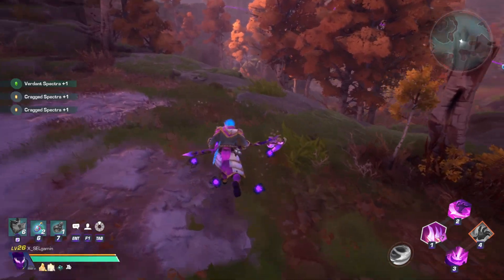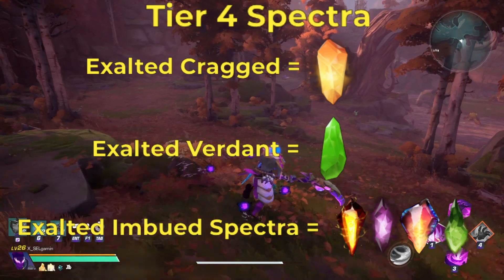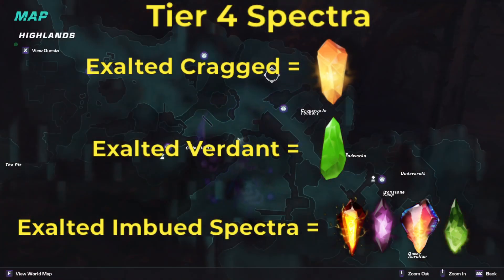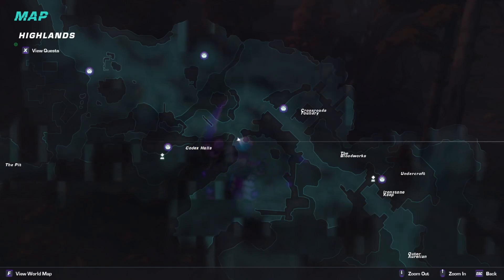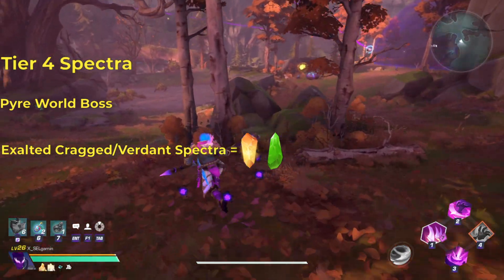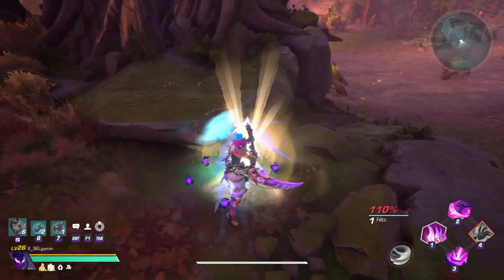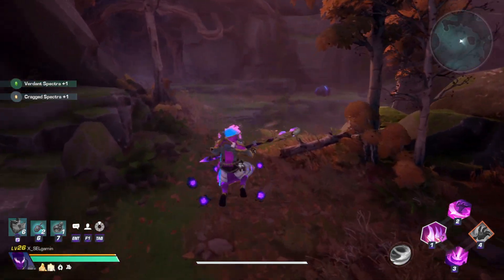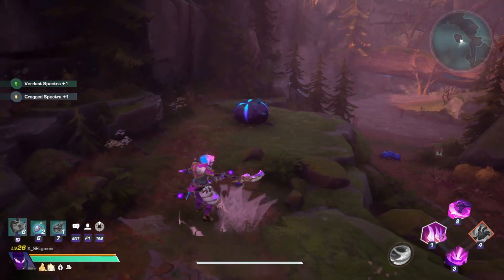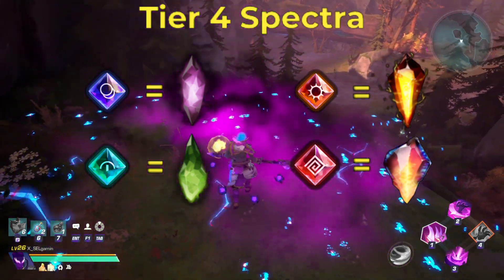Our last set of spectra is known as tier 4. As of right now, there are only tier 4 Cragged, Verdant, and imbued spectra for this tier. Tier 4 spectra can be identified by the word Exalted — for example, Exalted Cragged spectra is the tier 4 version of Cragged spectra. You can obtain Exalted Cragged and Verdant spectra by fighting the world boss Pyre, located in the Highlands. As of right now, this is the only place to obtain them. For the imbued tier 4 spectra, the only location to obtain these is in the Expedition Holo Heart. As per usual, you'll want to use specific imbuedments to obtain specific imbued spectra.